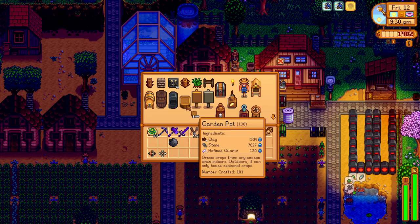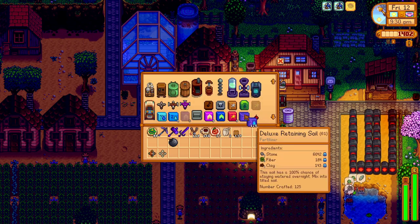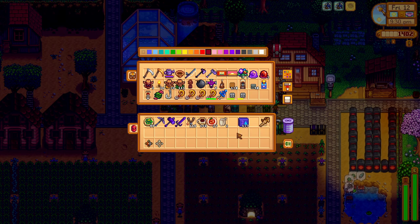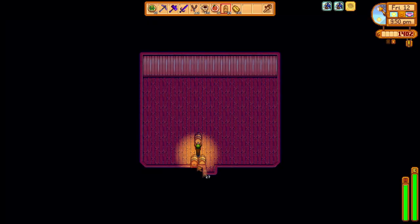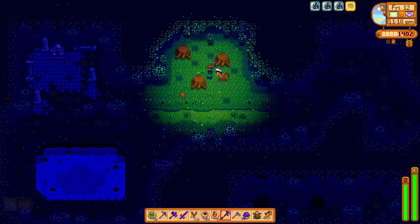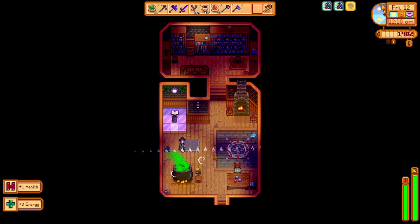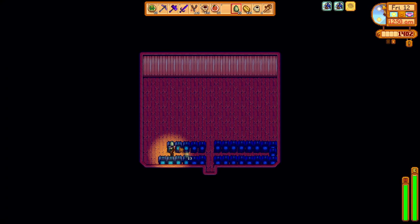We return to the farm and craft 137 garden pots, which costs 1 clay, 1 refined quartz, and 10 stone each, then craft 137 deluxe retaining soil. Since we don't have the starfruit seeds right now to plant, we will store all this away for now and set them up tomorrow. We do still have 29 kegs from the other day, so I decided to place them in one of our big sheds — for now we will try to push through our many stacks of coffee beans by brewing coffee in the kegs here every so often, then switch over to brewing wine on the next starfruit wine harvest day. With a little more time left in the day, we head down to Cindersap Forest and over to the secret woods to harvest the hardwood stumps, then travel to the wizard's tower and give the wizard a purple mushroom. After this we warp back to the farm, harvest our jades, and craft 5 new crystallariums for the jade shed, bringing us to the end of this day and the end of this video.